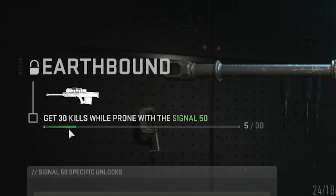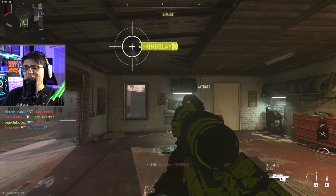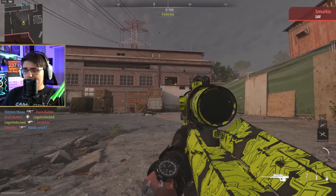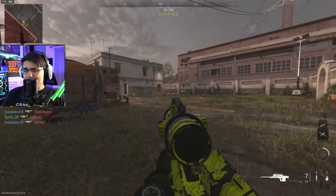The challenge we need to get the gold camo is: get 30 kills while prone with the Signal 50. I cannot believe they're making us get 30 prone kills with this sniper. I'd understand crouch kills, but prone kills are going to be interesting. If we were camping a spot in Ground War it wouldn't be too bad, but you can't really hide behind cover.